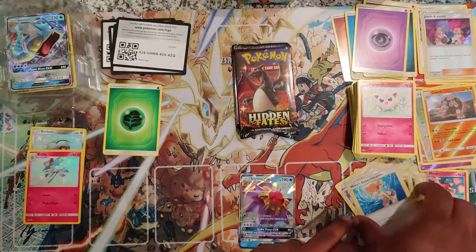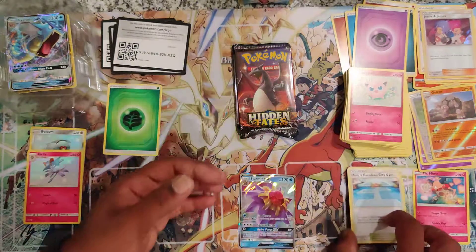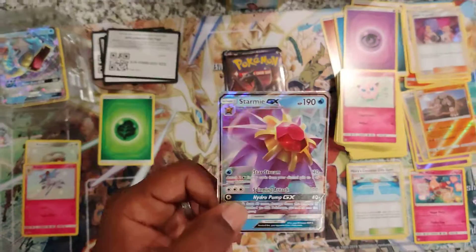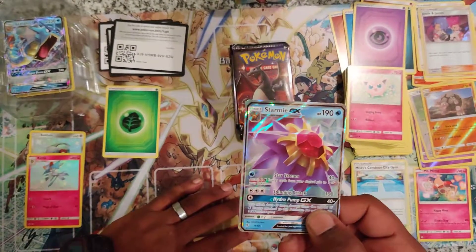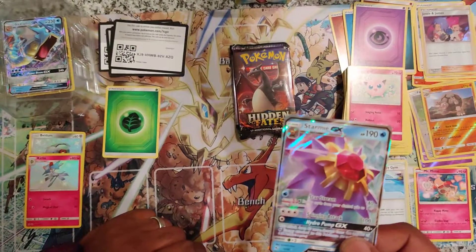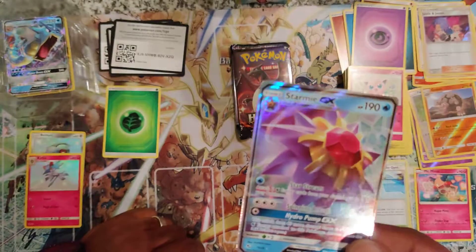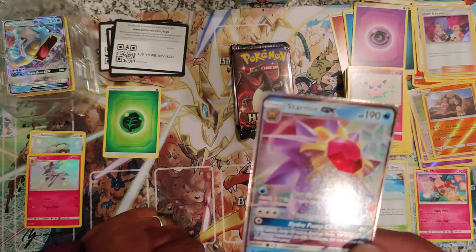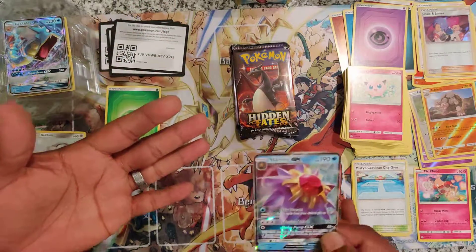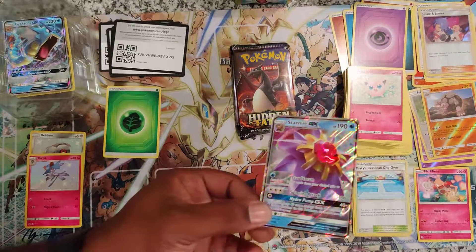The Misty's City Gem attacks your Starmie GX to do 40 more damage to your opponent. For one Water Energy you're doing 80 — if you go up against Charizard or Fire, you're doing 160. You get to attach two Water Energy cards from your discard to one of your Pokemon. Spinning Attack does 100 or 200 against a Fire Pokemon. Hydro Pump does 40 more damage times the amount of Water Energy attached — so 4, 8, 12, 16, then another 40, that's 200, plus 40, that's 240. Not bad for Water Energy. I actually like that, it's pretty cool.